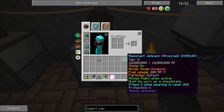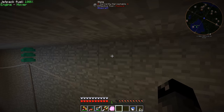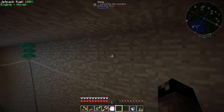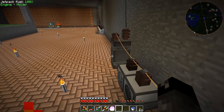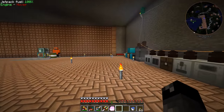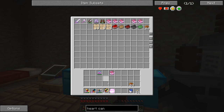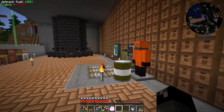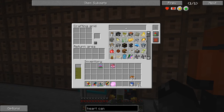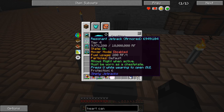It says protection six, so now we have the top tier jetpack which is really cool. This is near-creative flight — we slowly sink down in hover mode, which is really awesome. I've been waiting until we get the top end one before doing this. We've got an anvil right here and I want to see if it's actually possible to put soulbound on it.